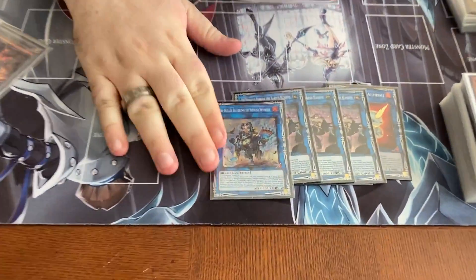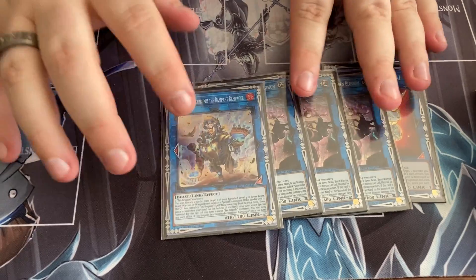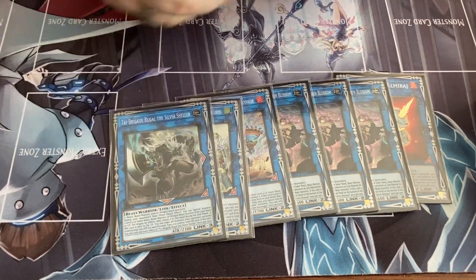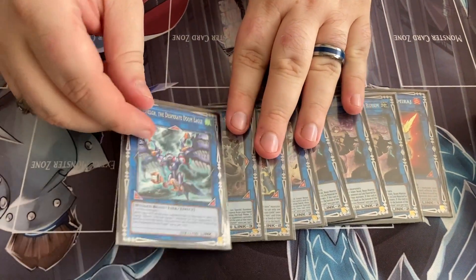And then you just need one of this that searches your trap. Very rarely you use the effect to summon from the banish area, but it comes up. And then Dragon Lords — of course, you're on one of this. Paulo, I think, cut this card for Zeus. I see the need for it. I don't know what I'm going to do this weekend exactly — this might end up being Zeus, but I'm going to play just a little bit more.